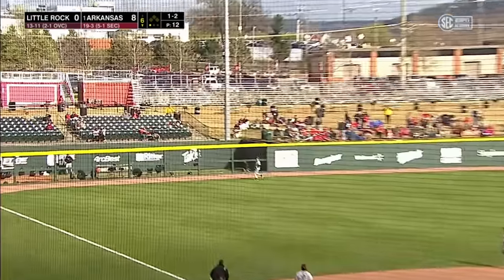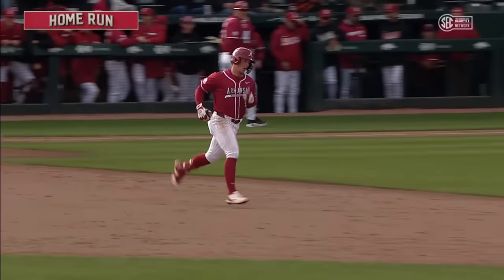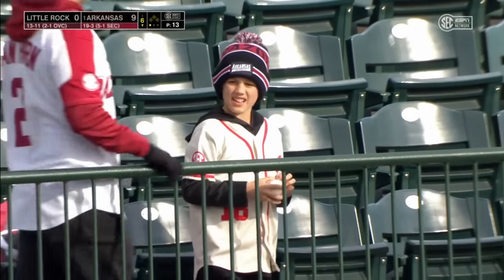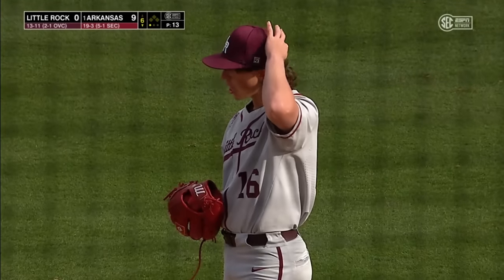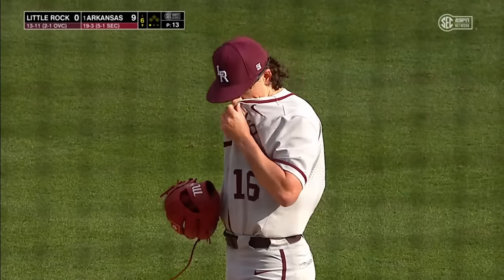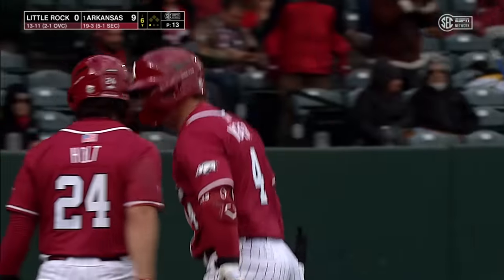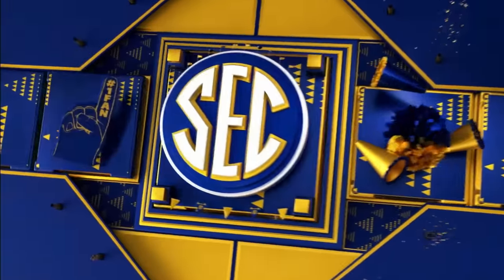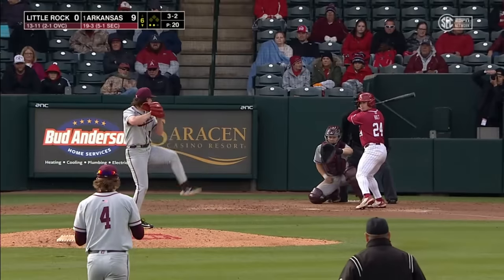That ball's tagged towards the bullpen in left — and Jack Wagner has his first Razorback home run! Up, out, and gone. So Wagner gets the start and he's got himself a long ball as well. Arkansas has made it a 9-0 lead — 388 feet for Wagner, who last year at Tarleton had a big year from a homer standpoint with 15 homers for the Texans. Number one as a Hog feels pretty good — it's always nice getting that first one out of the way.